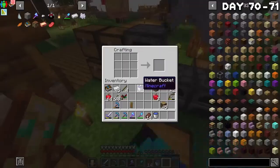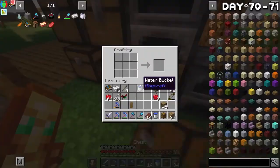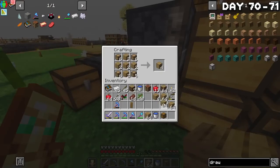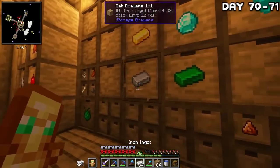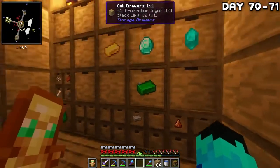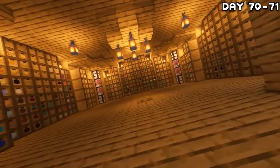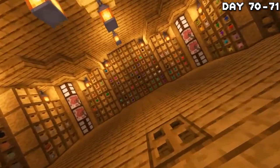If you're the type of person who really enjoyed storage day episode one, you're going to love this — because it's storage day episode two: bigger storage, featuring the two-by-two drawers. I crafted an absolute ton of them, went around replacing the singular ones, and then painstakingly sorted everything into the respective drawers. And now I present to you the finalized, organized, neat storage room — I even had some room left for expansion. Good god was this mind-numbing.